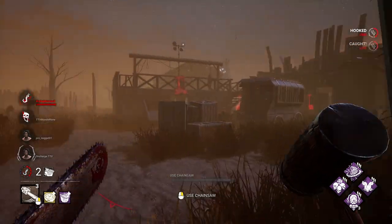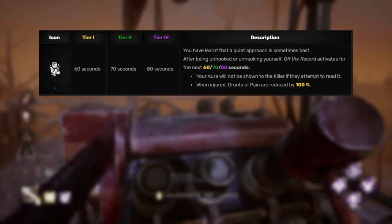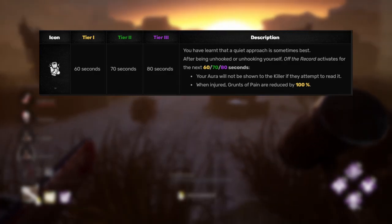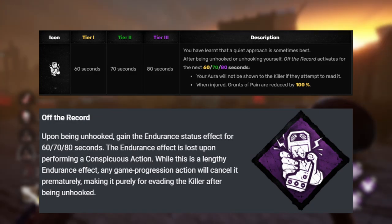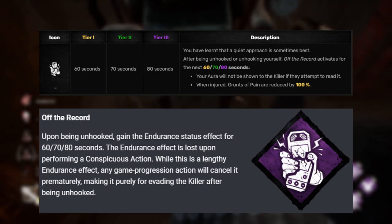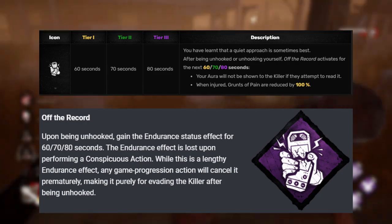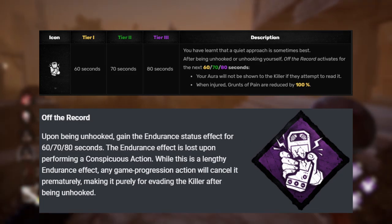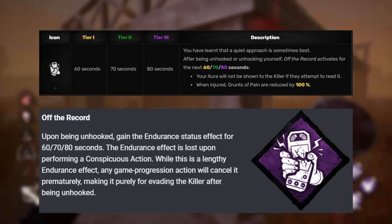Off the Record is another perk I don't really see much as a survivor. What it currently does is whenever you are unhooked, for 80 seconds your aura won't be shown to the killer and you have 100% reduction on all your grunts of pain. It's now going to be changed to give the endurance effect for up to 80 seconds. However, this endurance effect will be lost if you do a conspicuous action. That honestly sounds like it's going to be the new Borrowed Time — using the regular Borrowed Time with that extra haste is going to be pretty sweet, but now you're going to have 80 seconds of it.